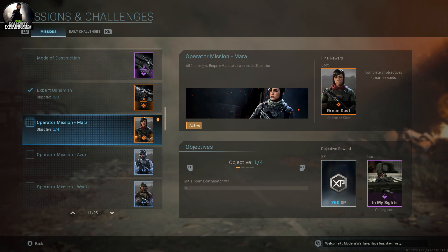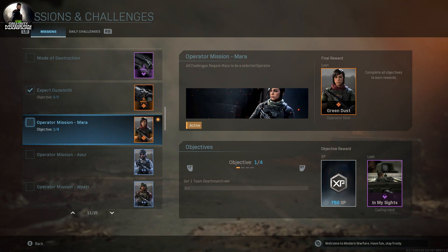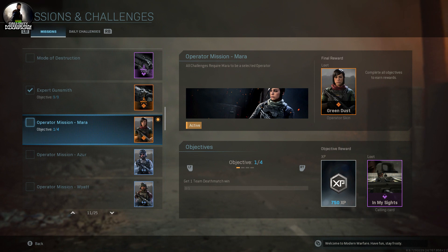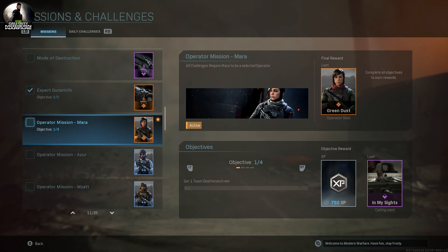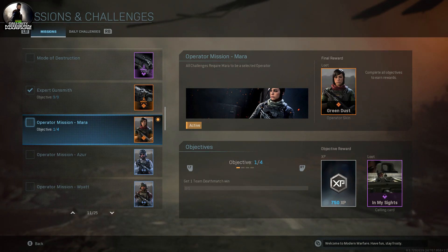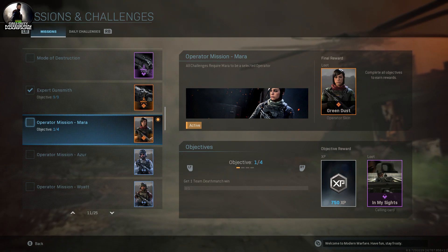It says Operator Mission Mara — I'm horrible when it comes to pronouncing names, please excuse me. It looks like there is a calling card underneath that, but you never get it. It is just a picture. I don't understand why they would make something that looks like a calling card — it's shaped like a calling card, the width and everything — but you don't get it. I understand the final reward is an Operator Skin, but it still gives you the impression you're going to get that calling card as well, and you never do.